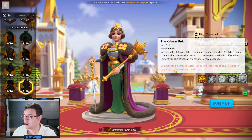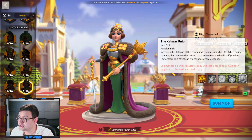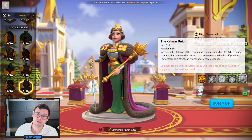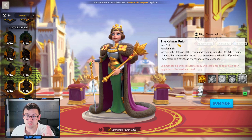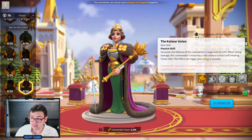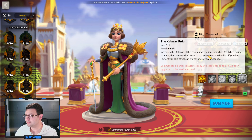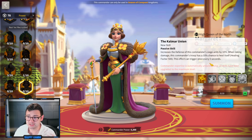Last but not least, her expertise skill increases the defense of this commander's siege units by 10%. When taking damage, the commander's troop has a 10% chance to heal itself with a healing factor of 500. This matters because in the previous update you can now take counterattack damage when dealing ranged damage — but that's all you're taking, not skill damage or normal attack damage. So this 10% chance to heal at a factor of 500 may very well offset the damage you're taking from counterattacks.